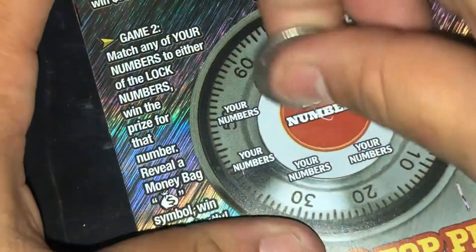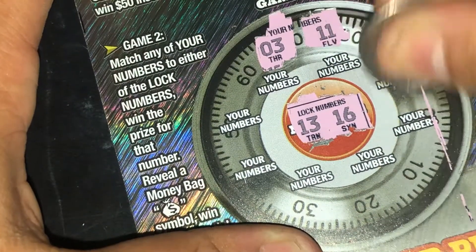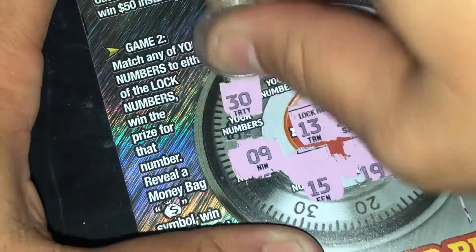Nothing on the top. Game one: thirteen and sixteen. Nothing on the Bonus Break the Bank either. So we're zero for two.